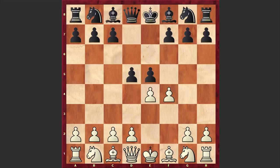e takes d5, e4, d3, Nf6, d takes e4. In Bronstein's career, this line with d3 followed by dxe4 can be seen very often when he is facing the Falkbeer Counter Gambit.